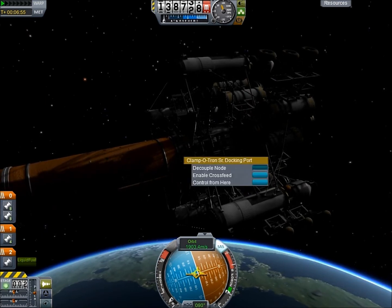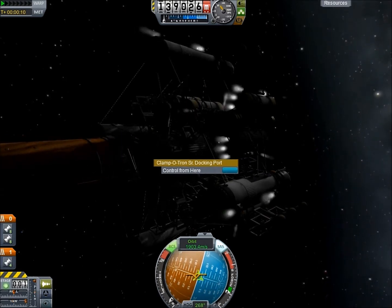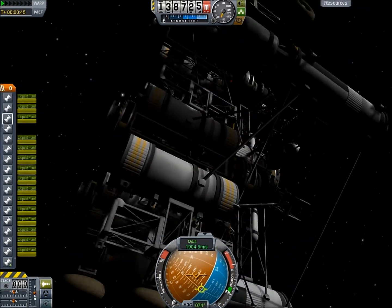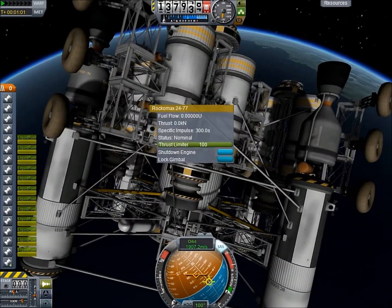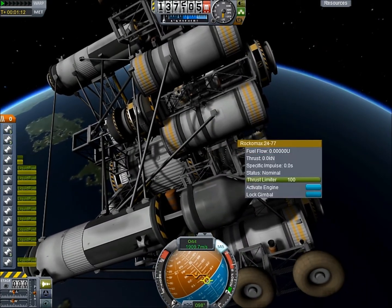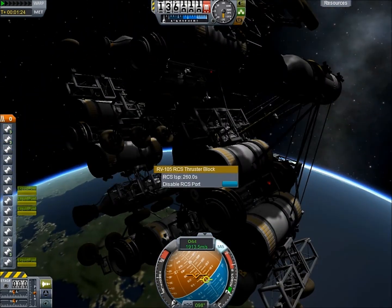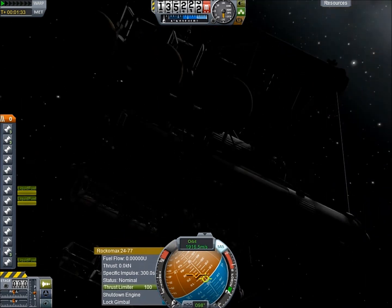We have gotten this thing up into orbit and used up all of our fuel — actually, no. We are still on a suborbital trajectory, and that's a problem because even though I made sure the staging was correct, it turns on all of the engines on the rovers and not the nuclear engines. So as we are plummeting back towards Kerbin and need all the time we can get with the nuclear engines burning to reach orbit, I have to waste a lot of time finding every single tiny engine on these rovers and manually turning all of them off. That took quite a while and was very annoying.